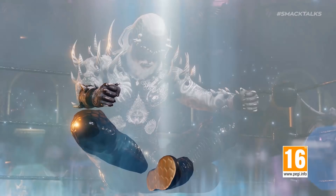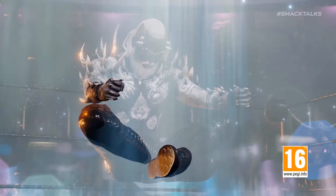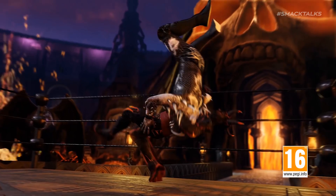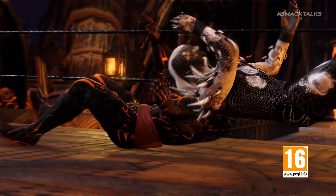As we switch to the next shot, we see Aleister Black's Originals model sitting in the ring before he then suddenly starts to levitate. Meanwhile, the next shot shows off the Demon King version of Finn Balor as he delivers 1916 to Black in the Originals arena, which the more I think about it could hint that this arena is a home arena for the Demon.